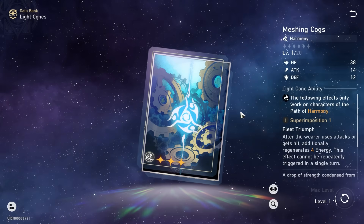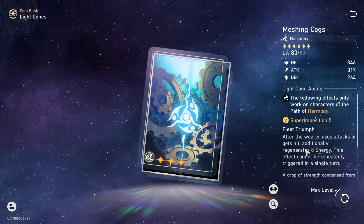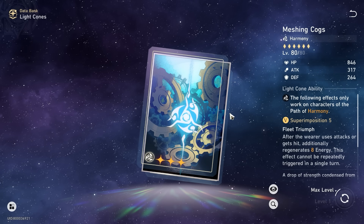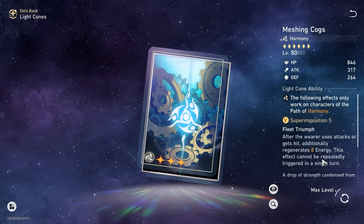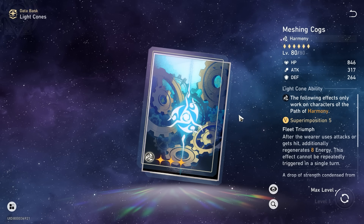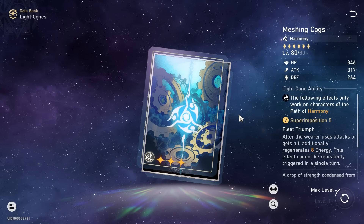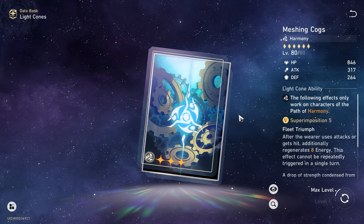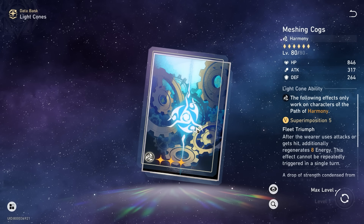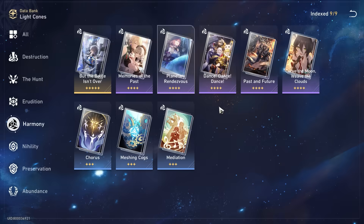The first one, as we already talked about, is Meshing Cogs. If you have this at super imposition 5, it's very, very good because it gives you the same amount of energy as Memories of the Past. Downside: less stats, and also as a 3-star light cone — for any of you who care about that — it doesn't have break effect. But some of you in the comments of my other video were like, EOD, I don't want to use a 3-star light cone for my favourite 5-star character. It's just not befitting of Her Majesty kind of thing.